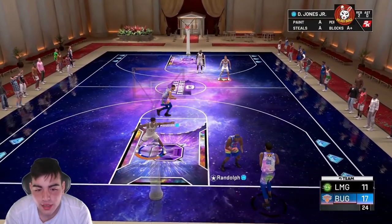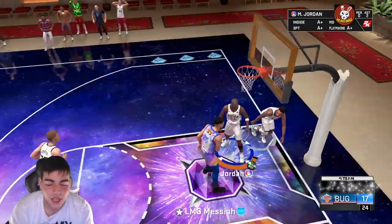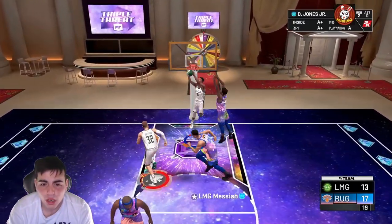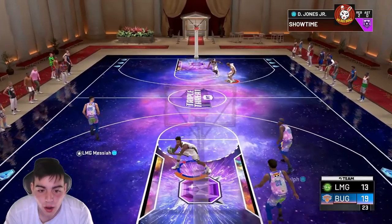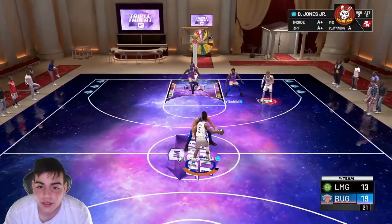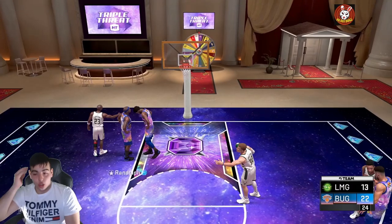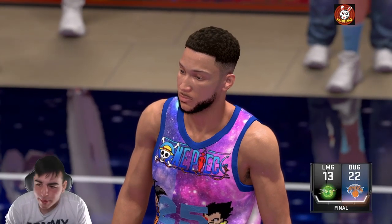This card dunks every time - he must have a 99 dunk tendency. We got to end it in fashion. This card is the dunk content. That's a game. That was such a good gameplay. I literally don't even know what to say. Honestly, that was probably one of my best gameplays I ever had. He actually just destroyed this kid, and he is a diamond 95 overall for the low price - probably around 30,000 MT. He is a demigod.